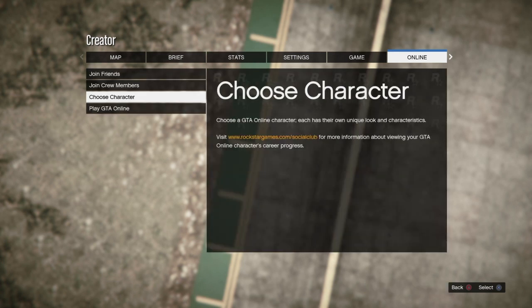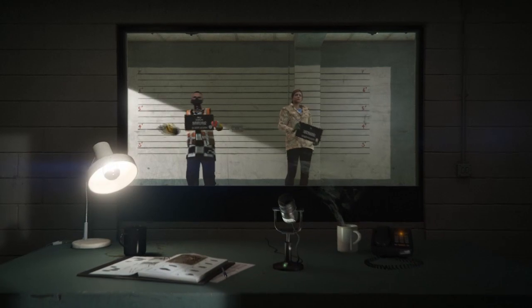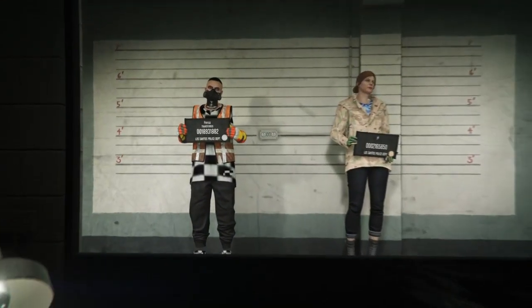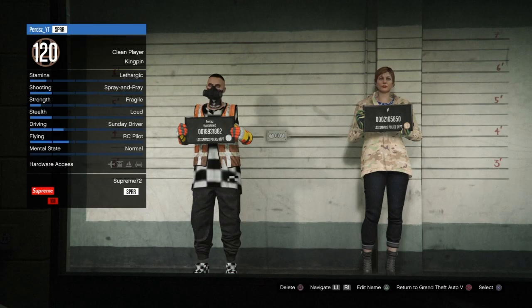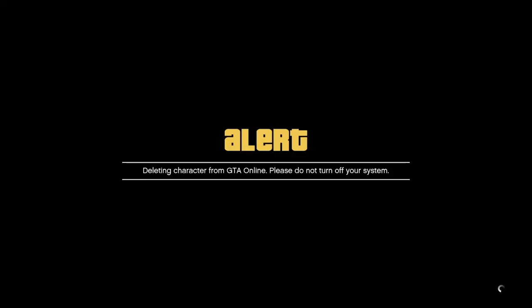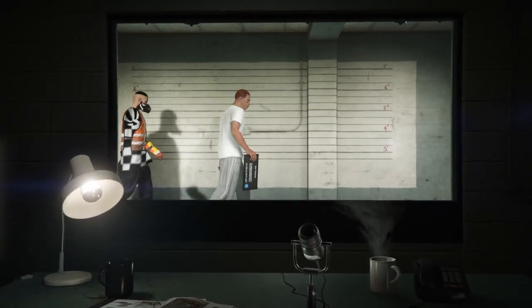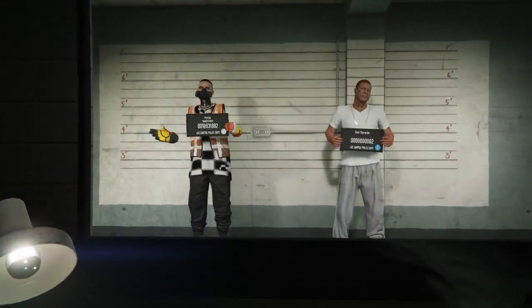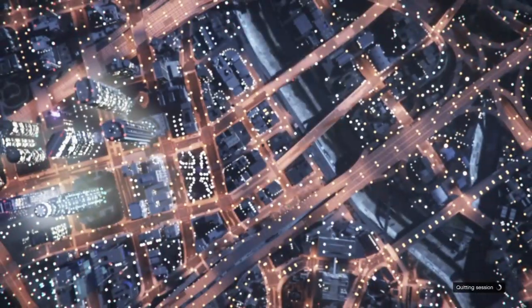Once you've completed the test race, accept the pop-up. Bring up your pause menu, go to online, and go to choose character. Wait until you load into the character select screen. You should see your male and female character walk out. Once it zooms in and you can interact, delete your female character — it will make you type 'delete' to confirm. Then you'll see a random character walk out. Press B or circle to back out to GTA 5 story mode — do not bring your male character online as it will mess up the glitch.